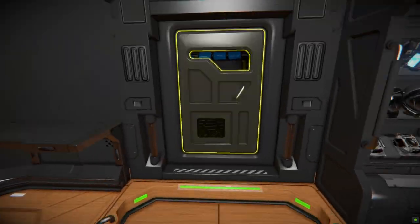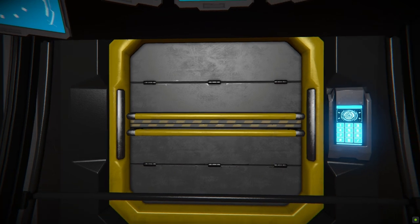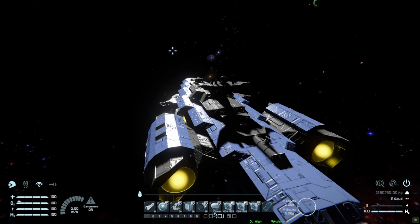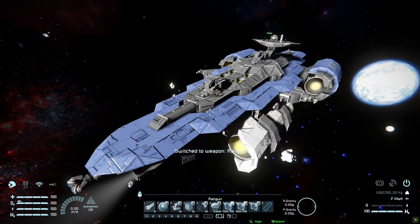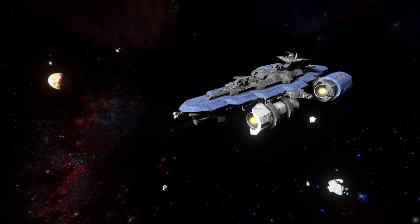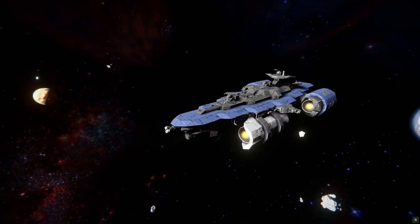Walking up to the cockpit in first person view, this is all we can see, so we are going to be heavily relying on that camera - or of course third person view. Bringing up the HUD in third person view, these are the controls we get. Number one is going to be to fire our railguns all together - doing this like so and mouse clicking. That's a big chunky sound and whatever is in that distance is going to have a bad day.